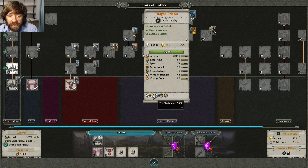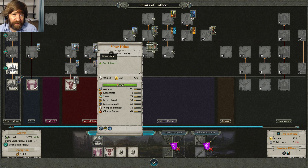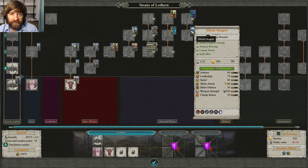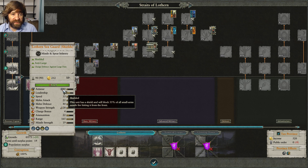Fire attacks are their own special category — flaming attacks aren't magical, they're just flaming. Some things are weak to fire, like regenerating units such as trolls, and it'll say 'weakness to fire' on them. For ranged attacks, shields block a percentage of small arms fire — arrows and gunshots. A silver shield blocks 55% of that fire. All of this stacks with armor, so units with heavy armor and a big shield take virtually no damage from ranged missile units.